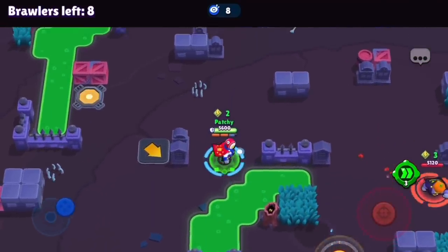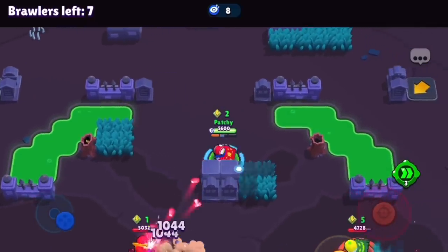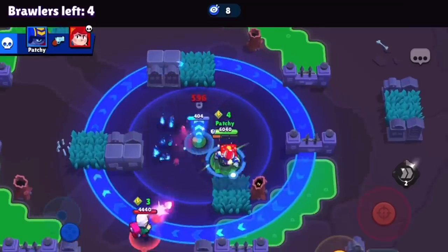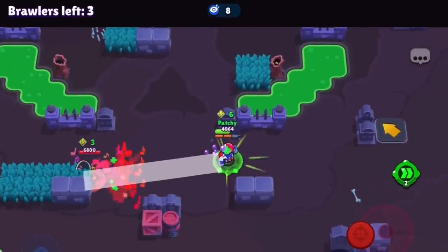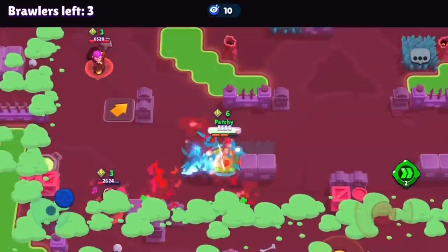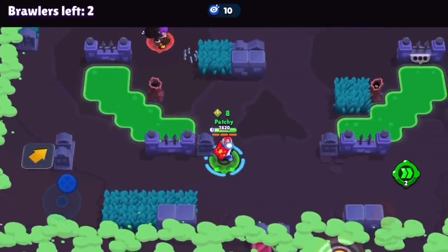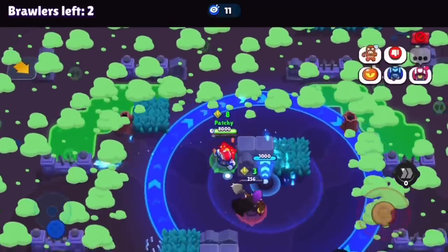I just chill in mid checking some bushes. I backstab the Stu — he gets pinched by all three of us and dies. I dash around a Pam, juke all her shots, and kill her. Then I see a Byron and kill him too. There's a Poco — I back up, don't want to get Screeching Solo'd — so I just chill, heal up, stay alive. Then it's a free kill on the Poco too. This is basically already over — a three-cube Mortis has no chance against eight-cube Stu who hard counters him.